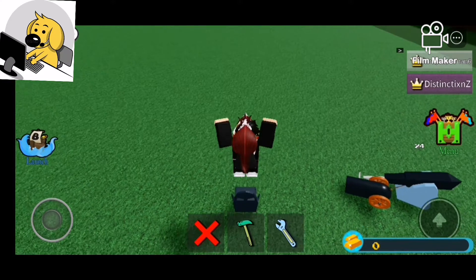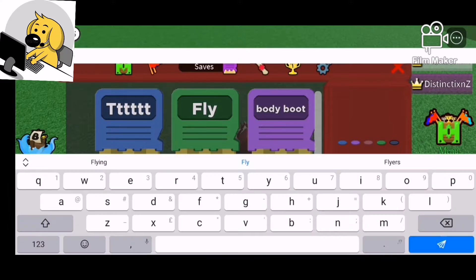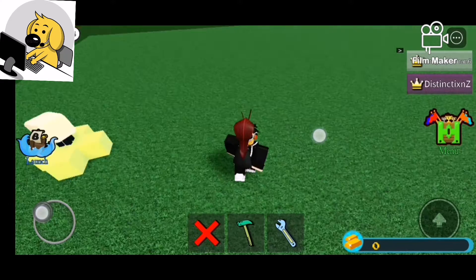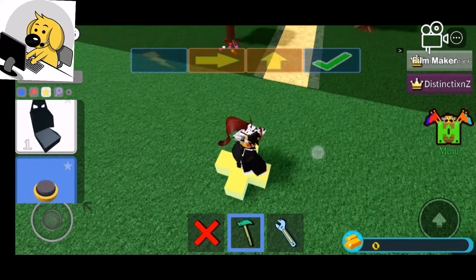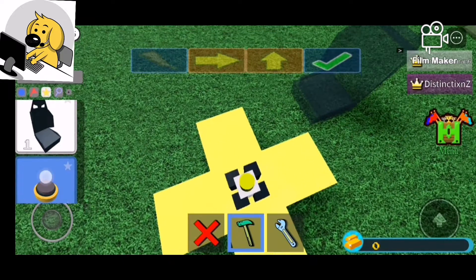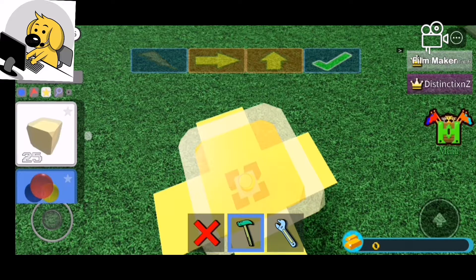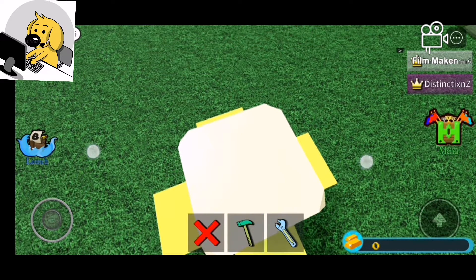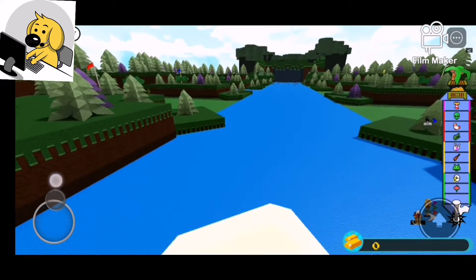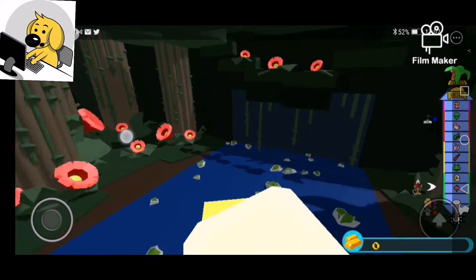Yo, what's up guys, welcome back to another video. Today we'll be playing Build a Boat, and I'm going to be showing you guys how to make one of these. So basically if you get one out and zoom in while standing on it — I'll show you what these can do. If I launch and jump, I'm flying! And how you do this is pretty easy, and I'm going to show you in today's video.